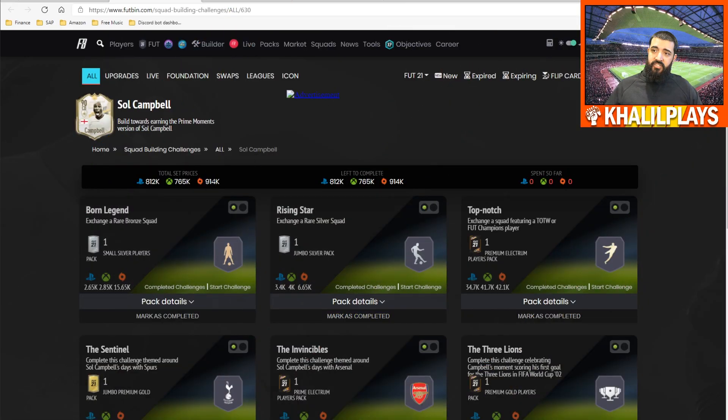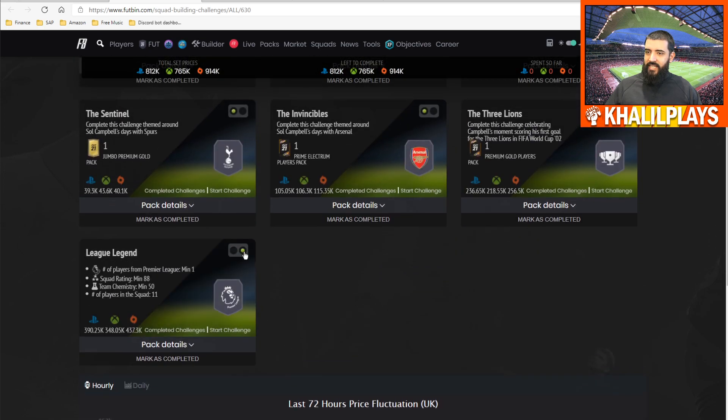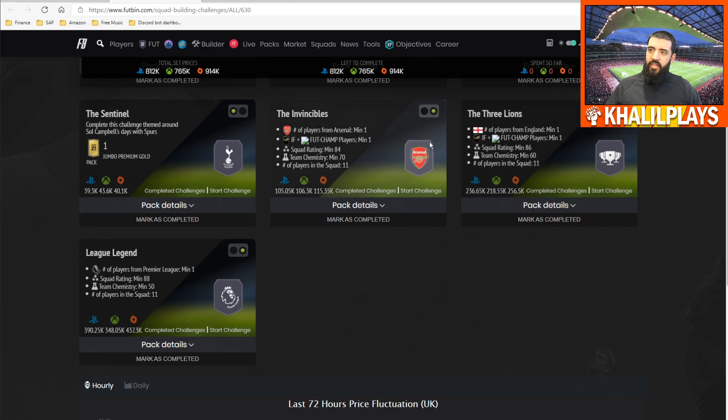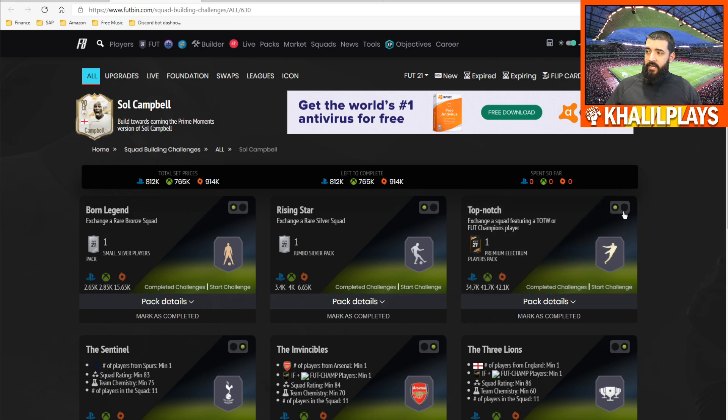Getting into Sol Campbell's SBC requirements: 812k on PlayStation, 765k on Xbox, and 914k on PC. The squads are: League Legend — 88-rated squad with one Premier League player; then an 86-rated squad with an inform and one England player; then the Arsenal one — 84-rated with an inform or FUT Champs player and one Arsenal player; then the Tottenham one — 83-rated with one Tottenham player; and finally an 82-rated squad with an inform, a silver, and a bronze squad.